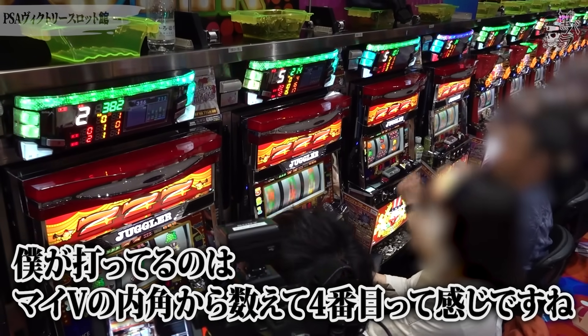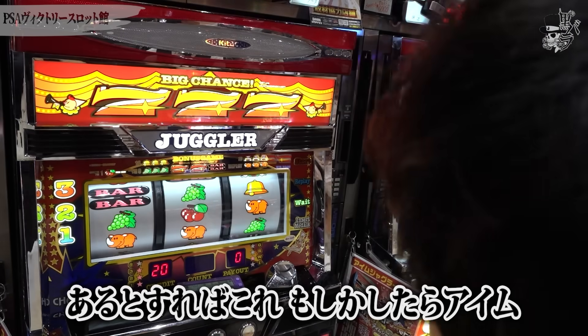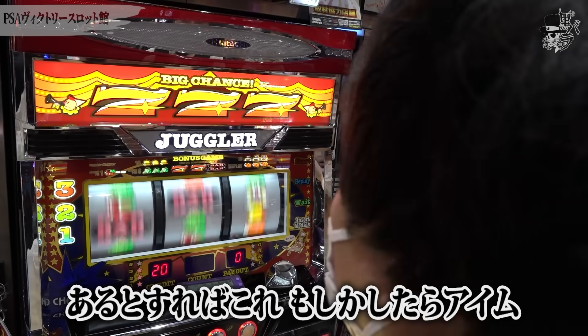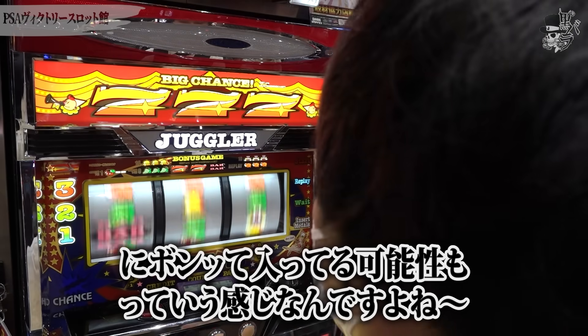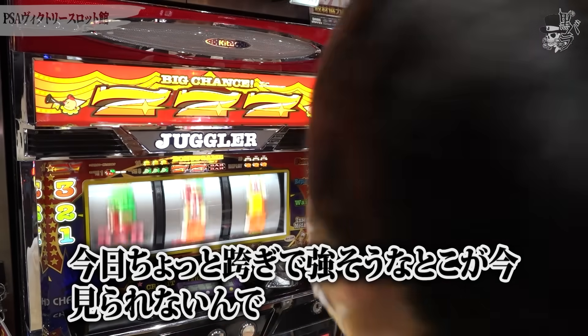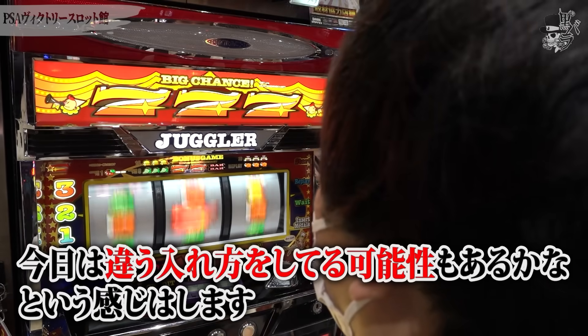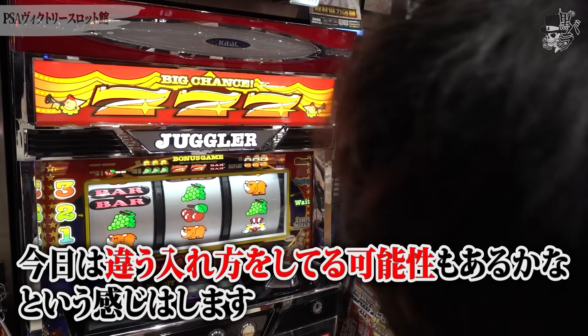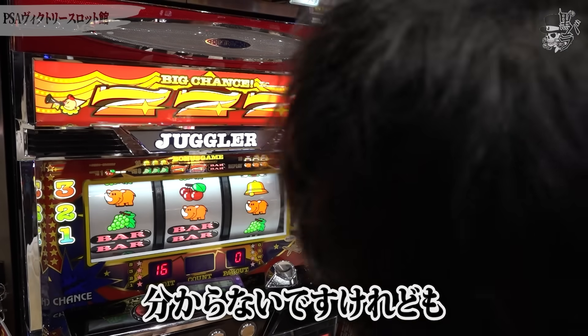アイムは全7台あります。僕が打つのはマイジャグラー5の内角から数えて4番目です。マイジャグラー5はあまり良くなさそうなので、もしかしたらアイムにボンと入っている可能性も考えられますね。またぎで強そうなところは今見られないので、今日は違う入れ方をしている可能性もあるかな。まだ序盤なので分かりませんが。